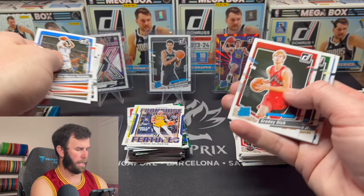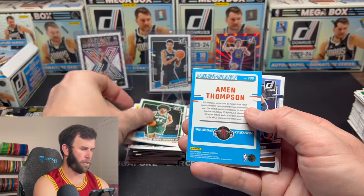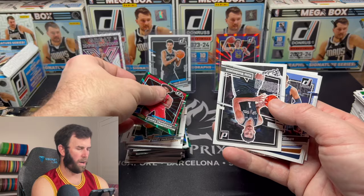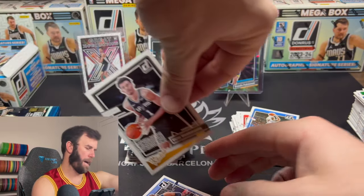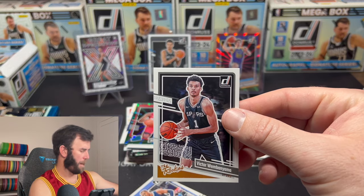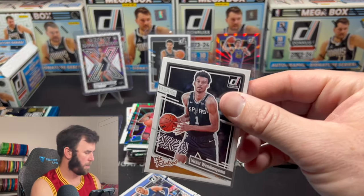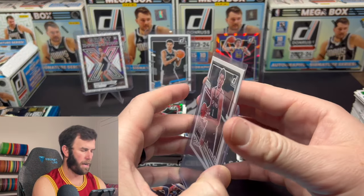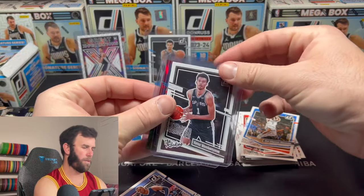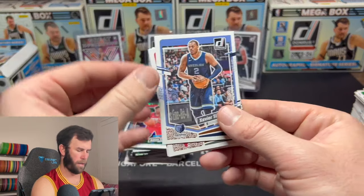We have a Grady Dick signing, Andre Jackson Jr., another rookie back to back, and a Victor behind — what a pack on the rookies! This is one of my favorite inserts from Donruss on football and basketball. It looks super clean, I love the look of it. We're going to have to take you down and just have three Victors in the background — what a mega box we had here, folks.